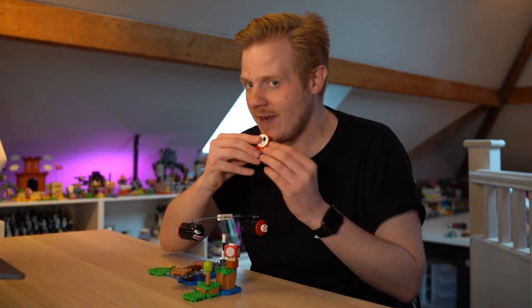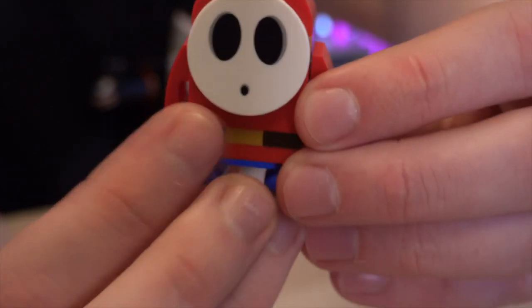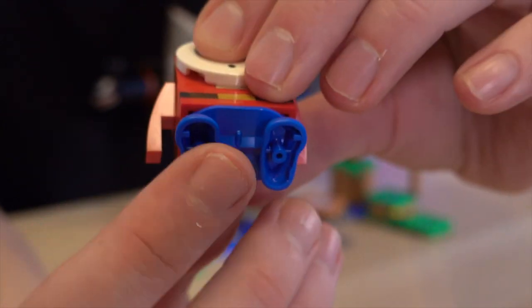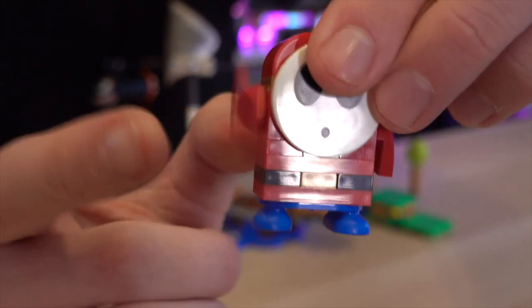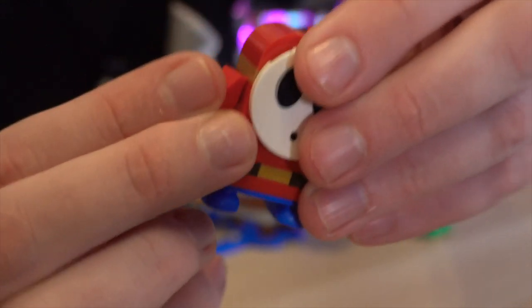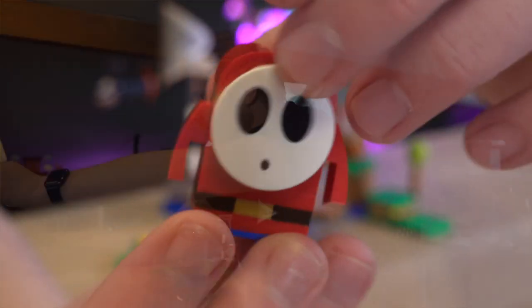Last but not least is Shy Guy — one of my favorite characters from wave one. He looks absolutely awesome with one massive rounded tile featuring printed eyes, a printed mouthpiece, and a brick-built belt detail. He has the two-by-three feet piece which is quite unique — shared only with Bowser Jr — but in blue, making it unique to this character. His little arms are slope pieces on technic pieces that make him spin, which is quite nice. On the back he has a rounded tile with the unique Shy Guy logo.